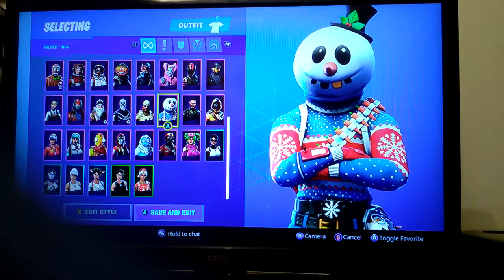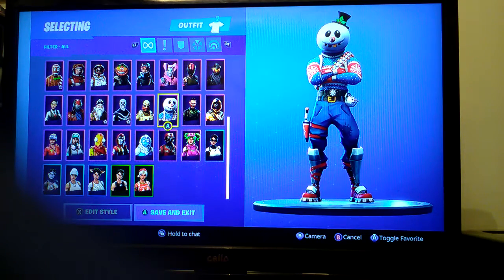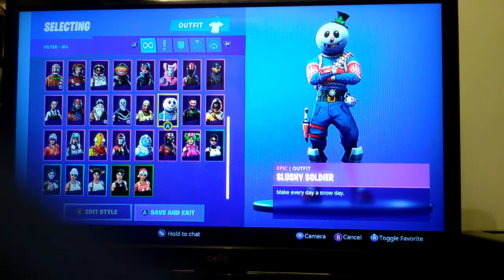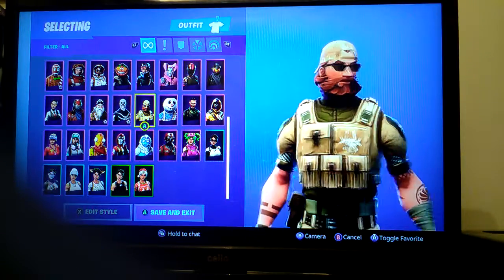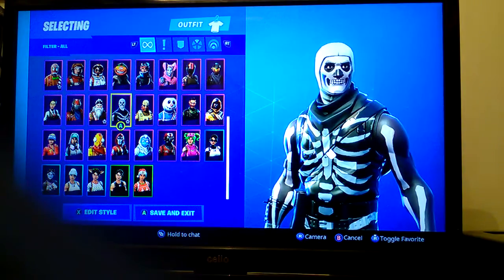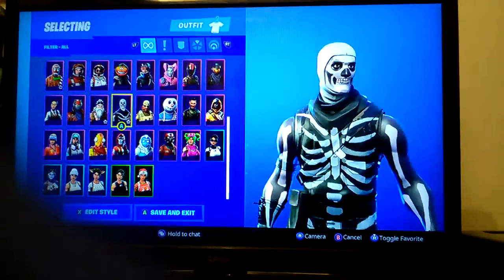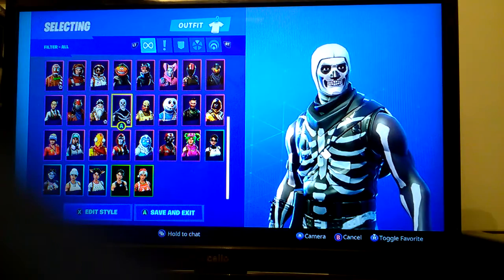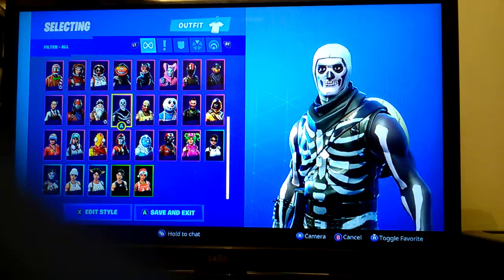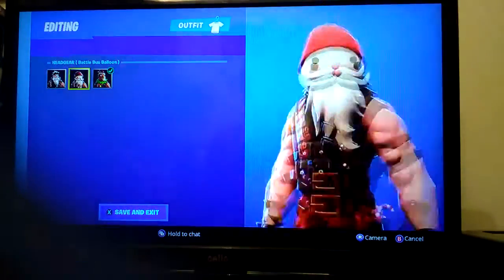Slushy Soldier is a skin I bought but I kind of regret it, to be fair, because I've never used it for probably two or three weeks now. Sledgehammer I quite like but I don't use it — battle pass skin. Skull Trooper I like; I got the Ghost Portal for it. I haven't really used Skull Trooper despite wanting it to come out.